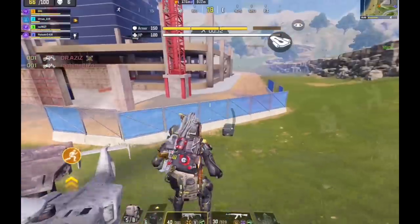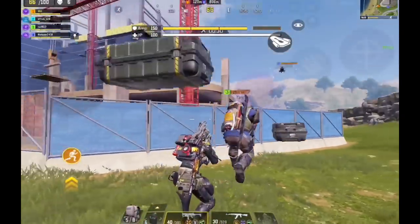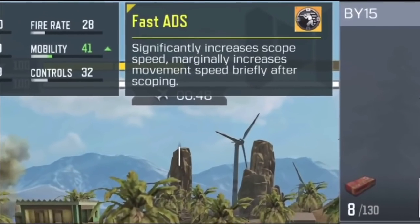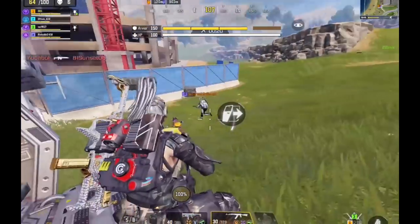Regarding the mods I recommend using with the Fennec or any other SMG: first the extender mag, then the hipfire boost mod, followed by a range mod. However, if you manage to find a legendary fast ADS mod, you should definitely use it instead of the range mod, because the speed boost you get from that perk is way too good — it's basically a legal speed hack.